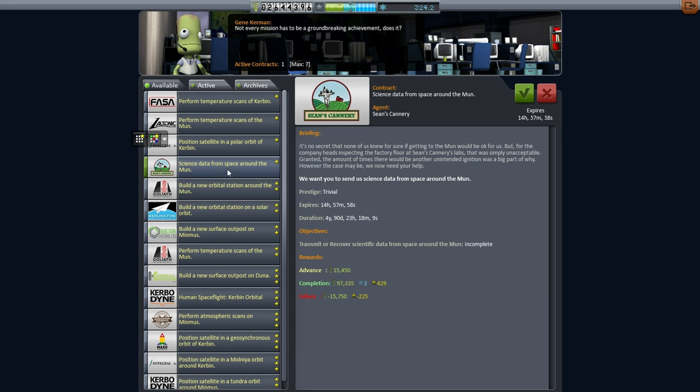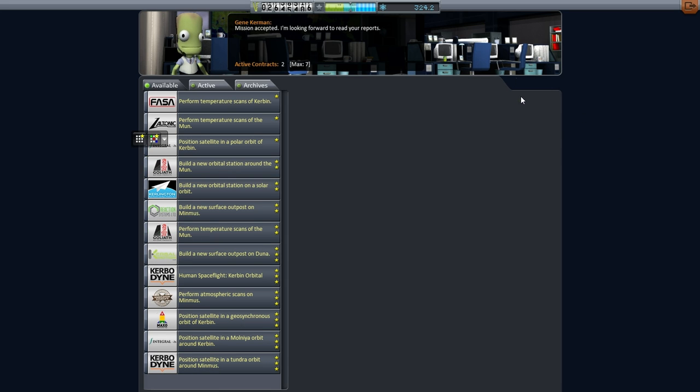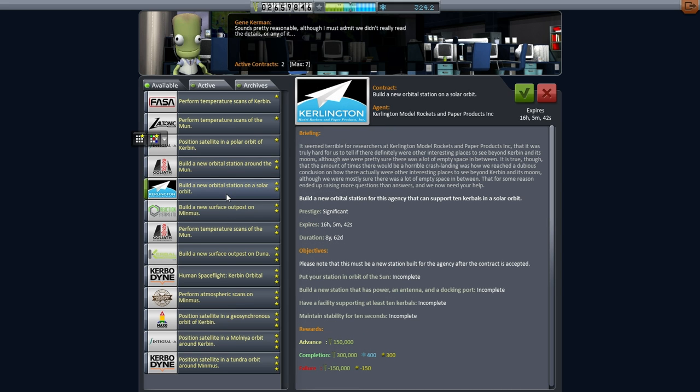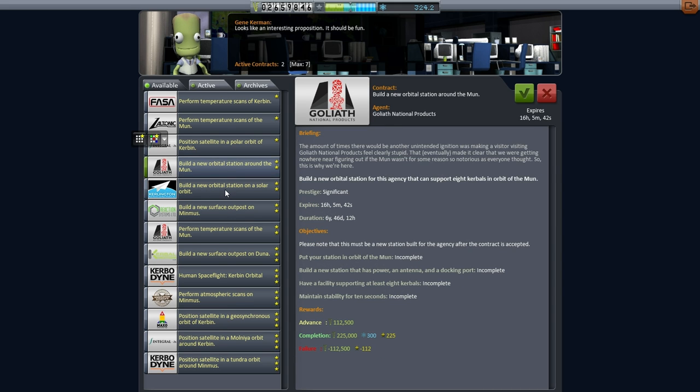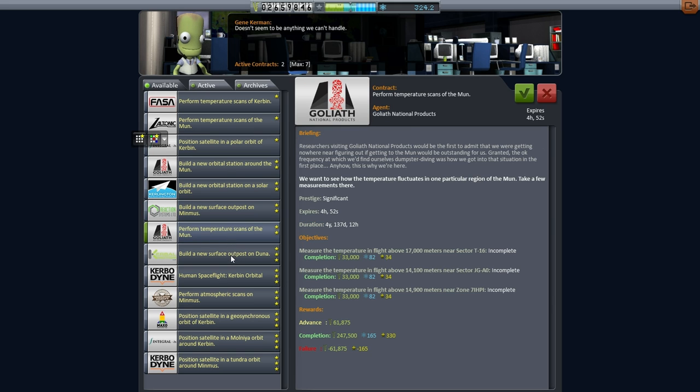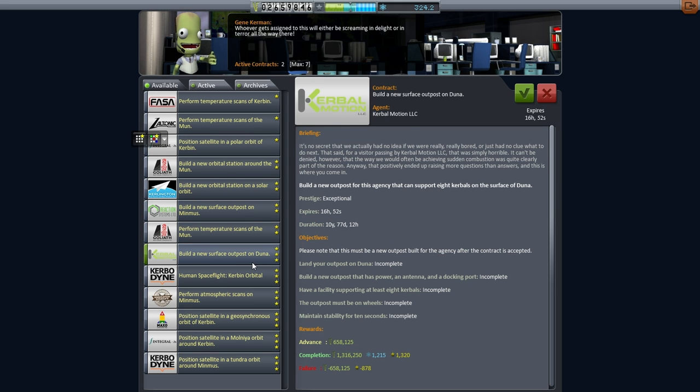I guess science data from space around the moon should be a thing, definitely. An orbital station around the moon is probably beyond us, especially since it's a facility supporting at least eight Kerbals. We could think about that, but later — not with our current rockets, surely. Quite a lot of these contracts are getting a little bit ambitious. Build a new surface outpost on Duna — Mars in other words. Thankfully, they gave us quite a lot of science and tons of funds for that, but I don't think I can pick that up just yet. We're nowhere near that.